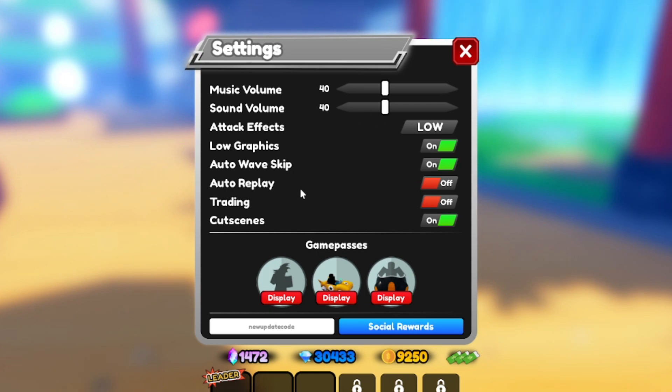The first code is 'newupdatecode' — spelled N-E-W-U-P-D-A-T-E-C-O-D-E. For this one, you have to play about 30 minutes of the game to redeem it, and it gives you 150 stardust. Make sure you get it for yourself.